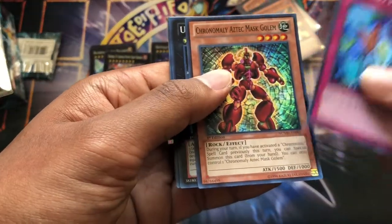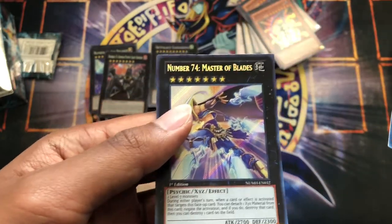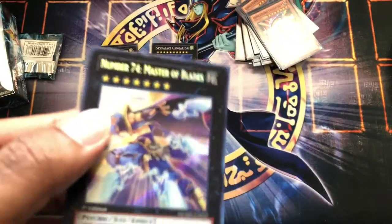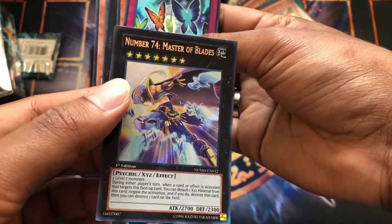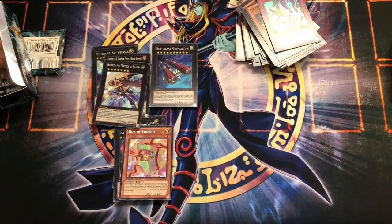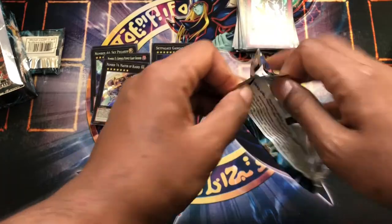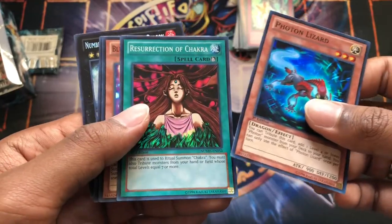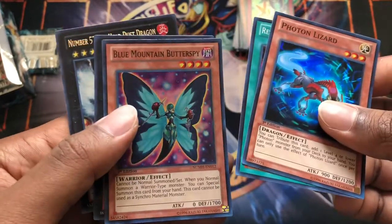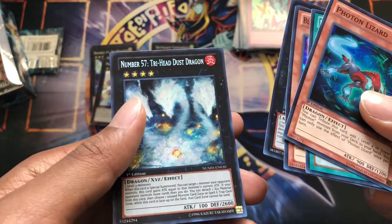Butterspot protection, Chronomaly Aztec Mass Column, Uniform Void, Photon Super Wrist, Number 74 Master of Blades — pretty nice. Apparently the set is just supers and one secret per pack. Photon lizard, Resurrection of Chakra, Blue Mountain Butter Spy, Uniform Void, Number 57 Tri-Head Dust Dragon.